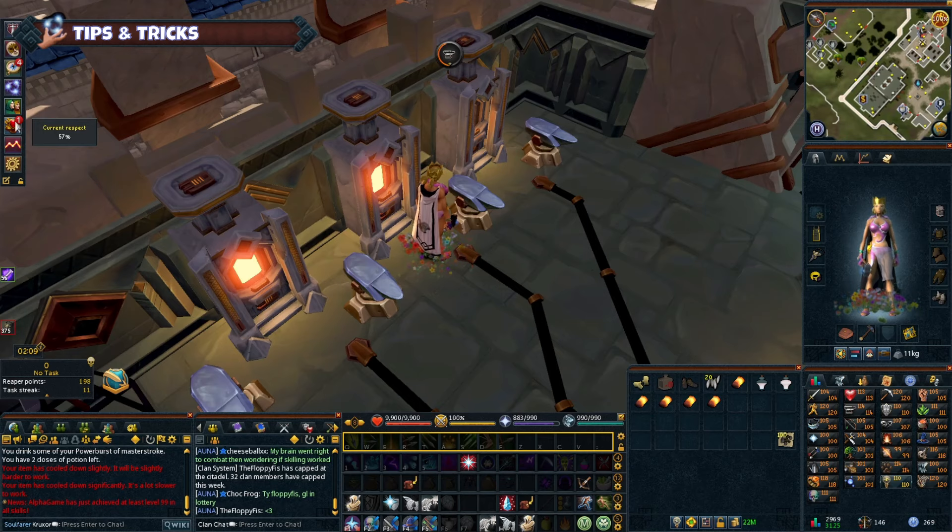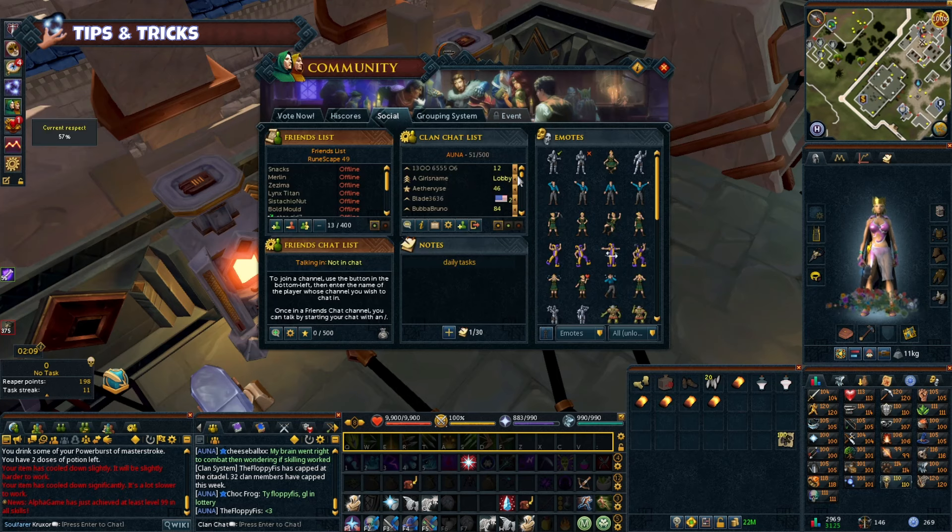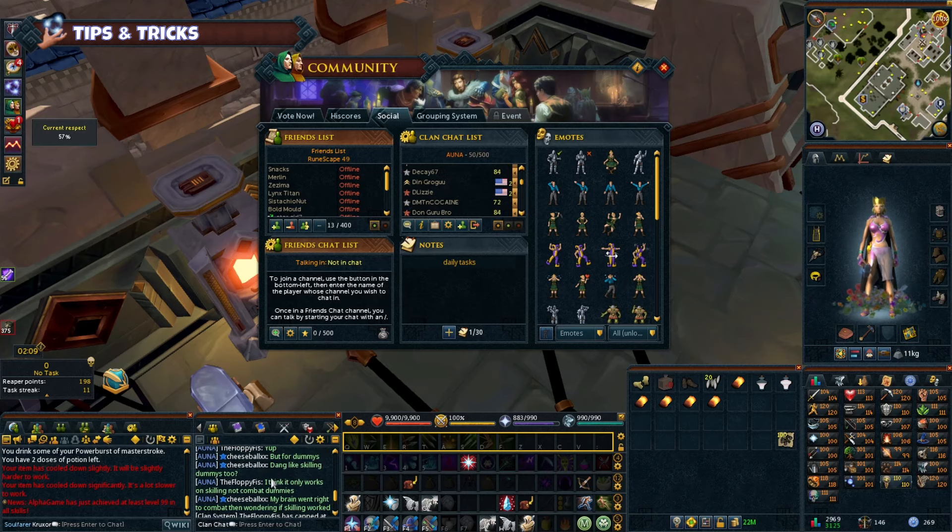Clan chat. Join a clan for social interaction, helpful advice, and group activities like bosses or skilling. It also gives you something to do while you're AFKing your skills.